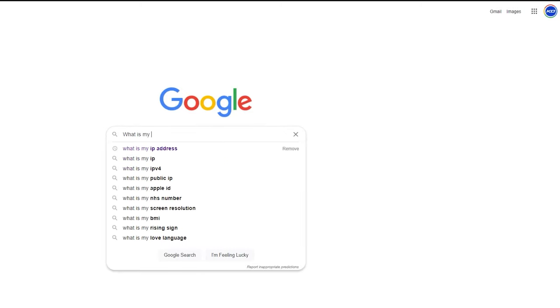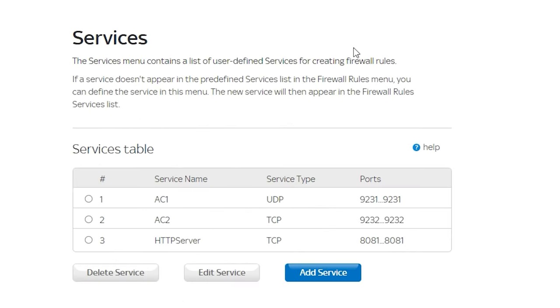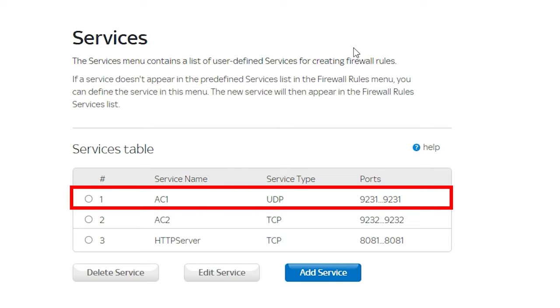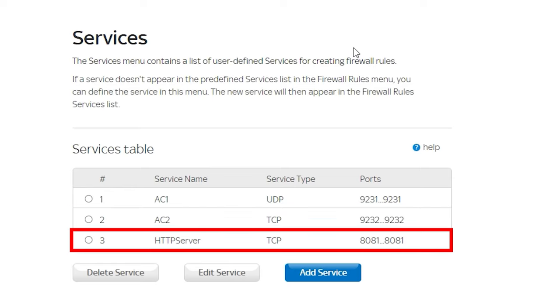First of all, I Googled what the IP address is to access my Sky Hub settings. I then searched that in my address bar and logged into my Sky Hub. After I logged in, I had to go to the Security tab and effectively create three ports. The first port I named AC1 with the service type being UDP and the port number being 9231. The second one I named AC2 with the service type being TCP and the port number being 9232. The third and final port I named HTTP Server with the service type being TCP and the port number being 8081. Now with any of this, don't ask me why — I just did a lot of research and it seemed to work, so just go with it.